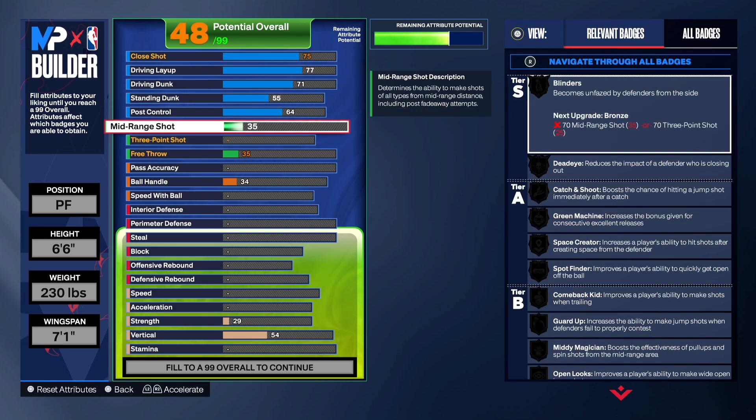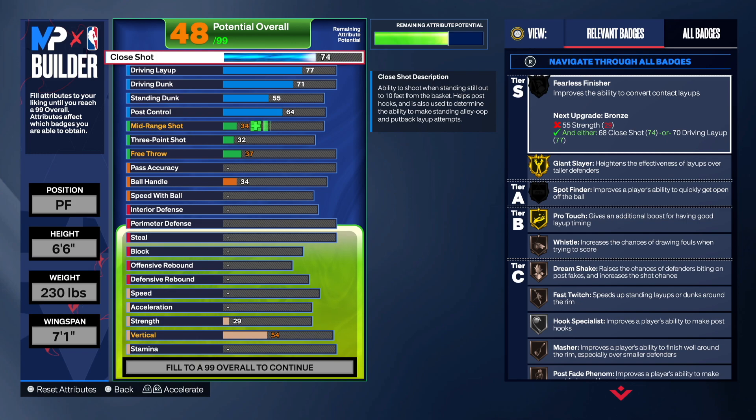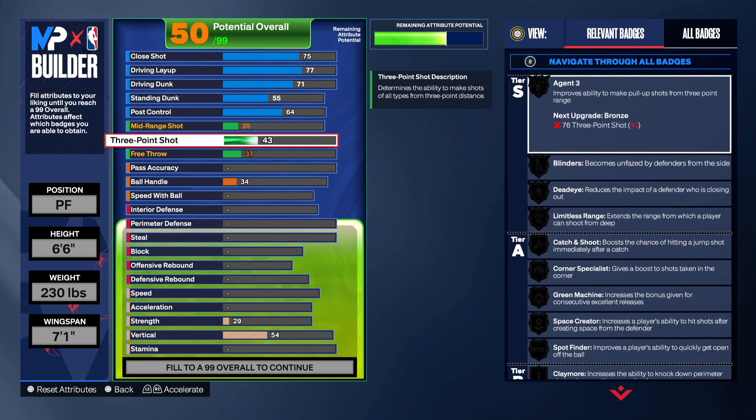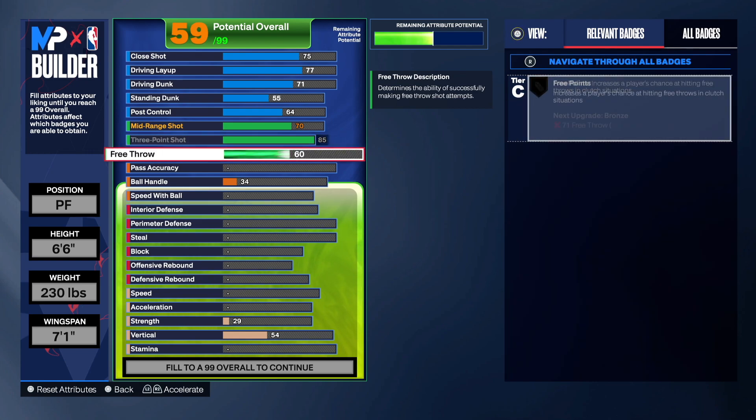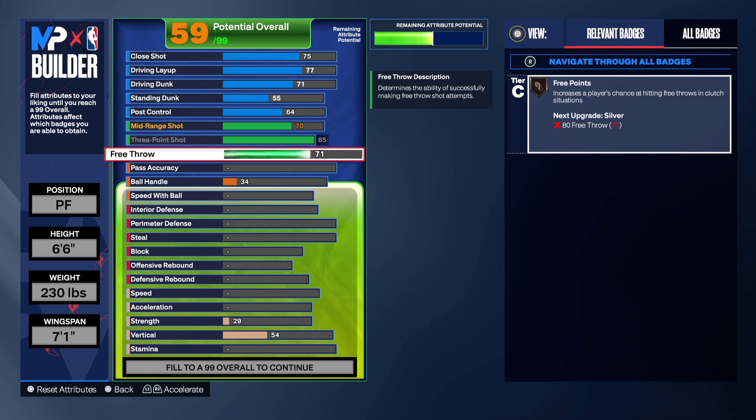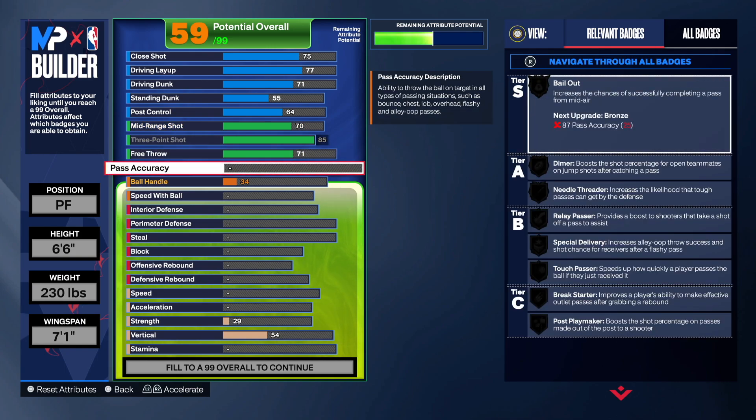The mid-range was 68, but I think we should just leave the mid-range and go 85 on the three-point shot — that's the max for this build. Going 85 gives us Catch and Shoot, Corner Specialist, and Limitless Range, which is phenomenal. We'll go 71 on mid-range just to get the bronze three-point badge.